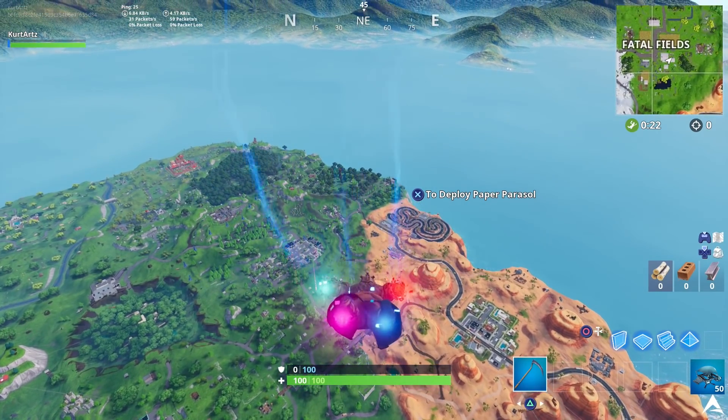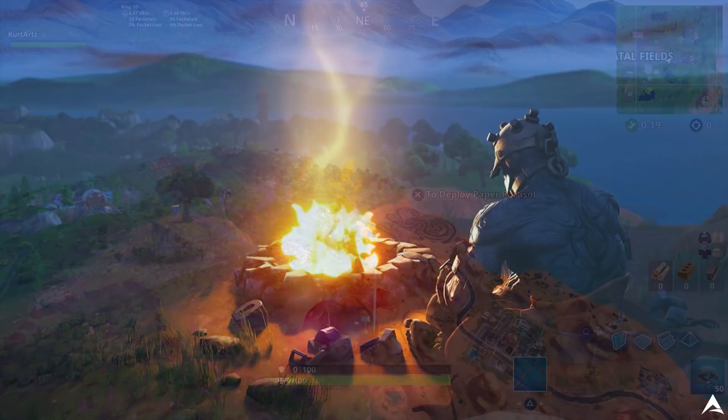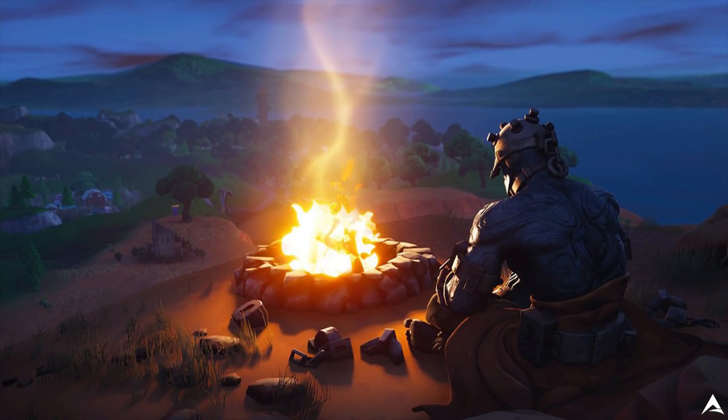As you guys can see on screen, this is going to be the background image you get for completing all 7 of your challenges for week 10 of season 7. To get this background image you do have to complete all of your challenges every single week, including this week. If you don't complete them you won't be able to get the hidden banner icon, the hidden battle stars, or these background images from previous weeks either.